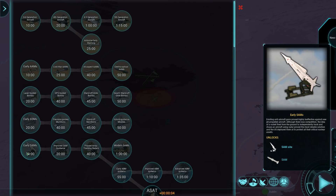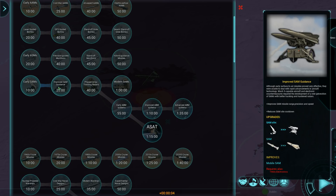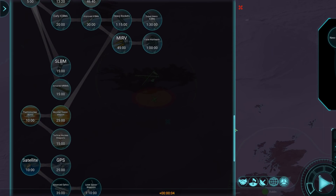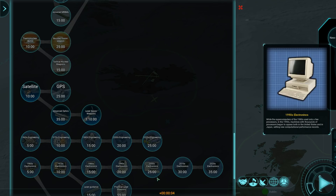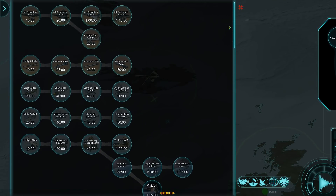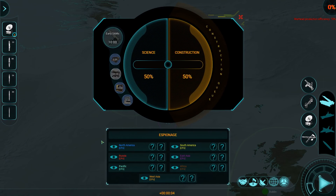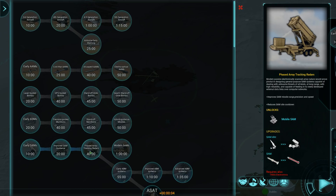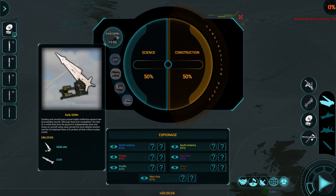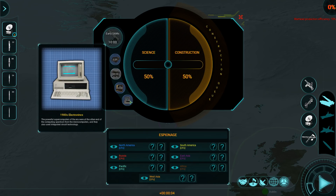Then we have early SAMs, allowing you to build a SAM site and place SAMs on ships. Improved SAM guidance improves the SAM site but requires 1960s electronics. That's down at the bottom of the tech tree — you have smaller research projects from 1960s through 2020s engineering and electronics. So it's not just that you research phased array radars in 40 minutes — you'll also need 1980s electronics, and the game automatically selects all the intermediate research you'll need. When you add it up: early SAMs is 10 minutes, 15, 35, 45, 60 minutes already — and that's just SAMs.